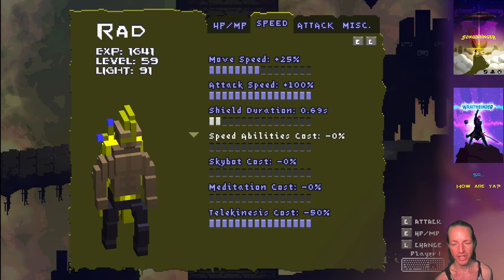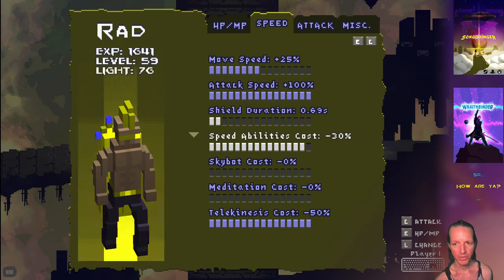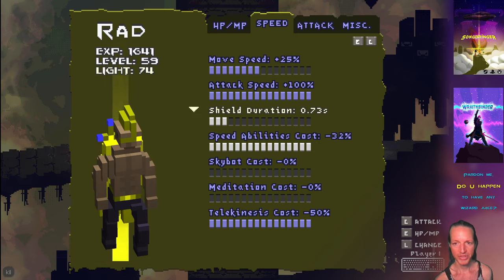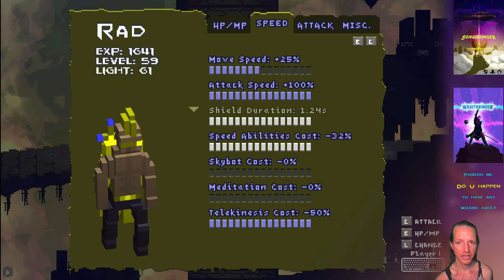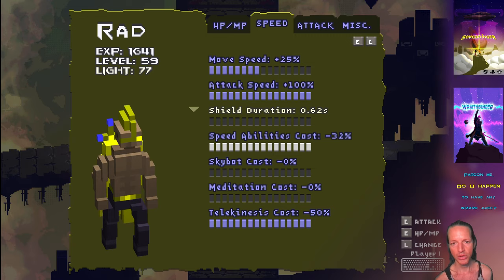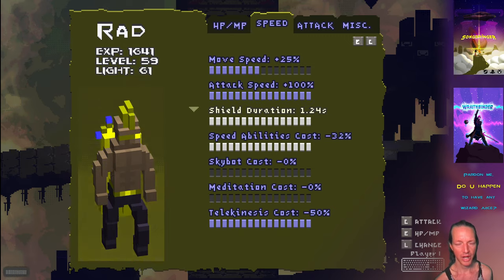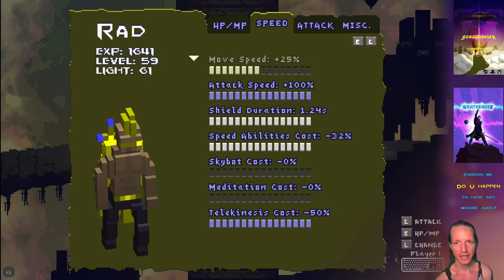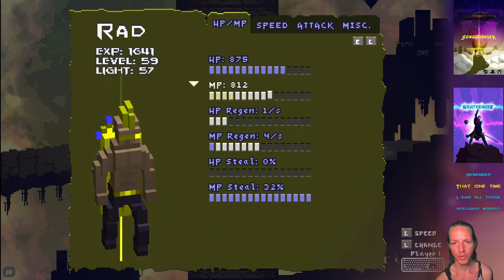These are decreasing the cost of your abilities. So this is decreasing the cost of all your speed abilities by up to 32%, and this is increasing the shield duration. Since the last video, it now shows the actual stats — what it actually does. For example, the shield duration starts at 0.62 seconds, and it shows you as you're increasing a pip, it goes all the way to 1.24 seconds. Every single one of these stats has that number next to it which explains what it is. Hit point regeneration is four per second.